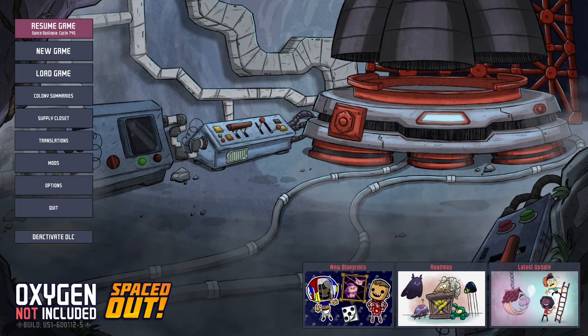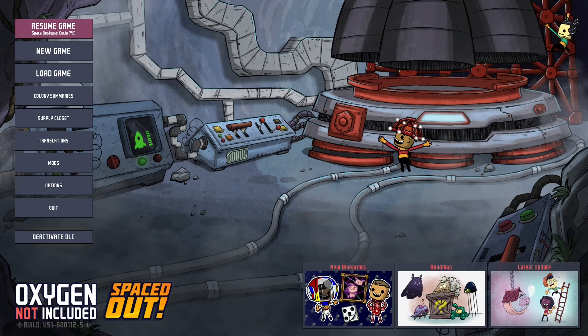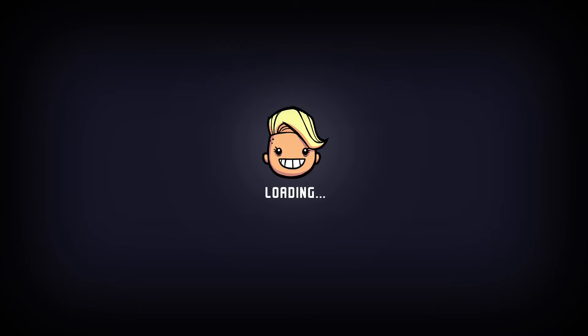Hello everybody! Welcome to episode 30 of my Oxygen Not Included Let's Play series with the Spearstart DLC. In the previous episode, we started dealing with the power issues on our main asteroid by setting up a couple of natural gas and petroleum generators, as well as a couple of oil wells. But there is still one step missing for all of this to make sense, so without further ado, let's jump back into the game.